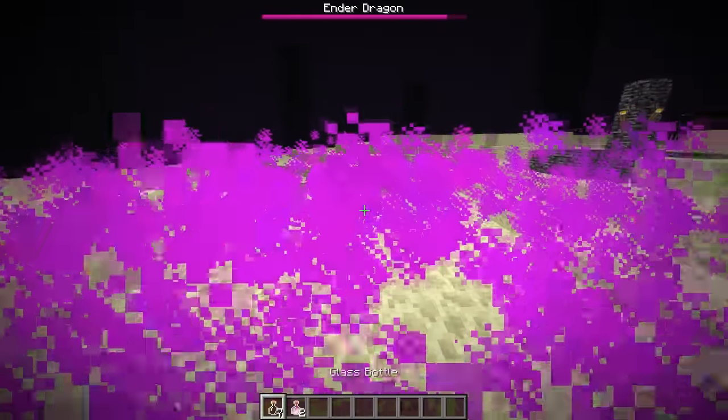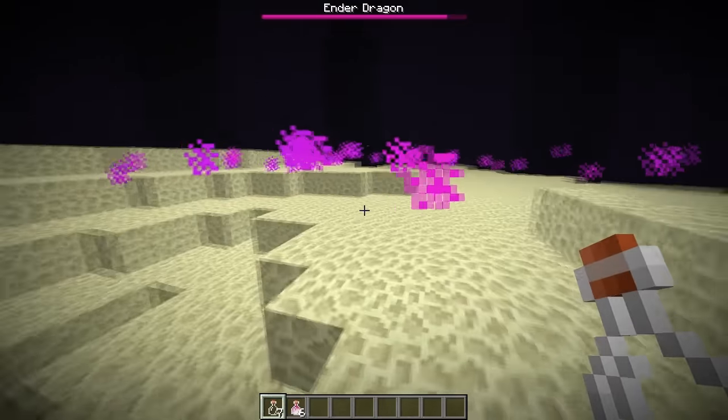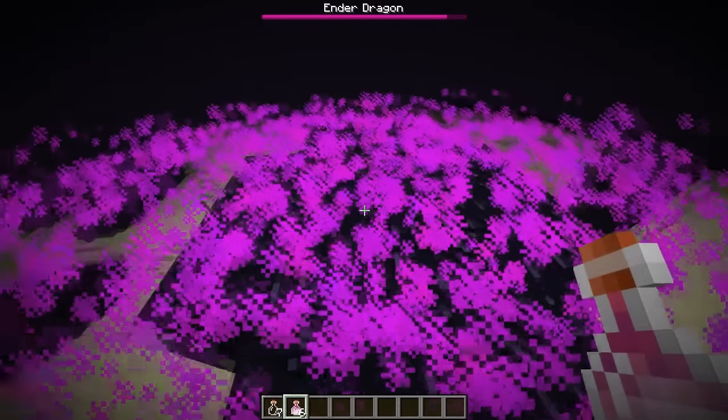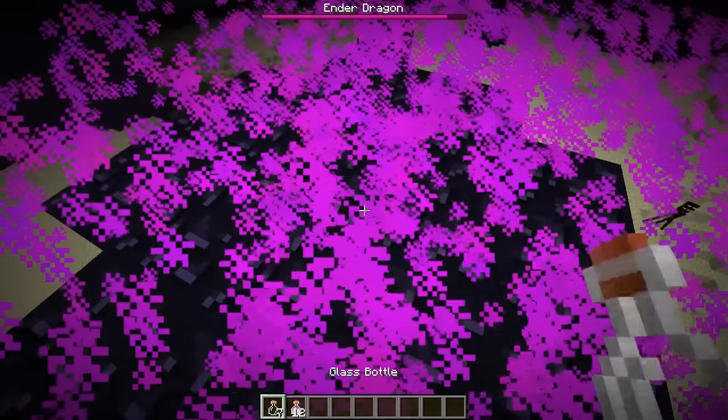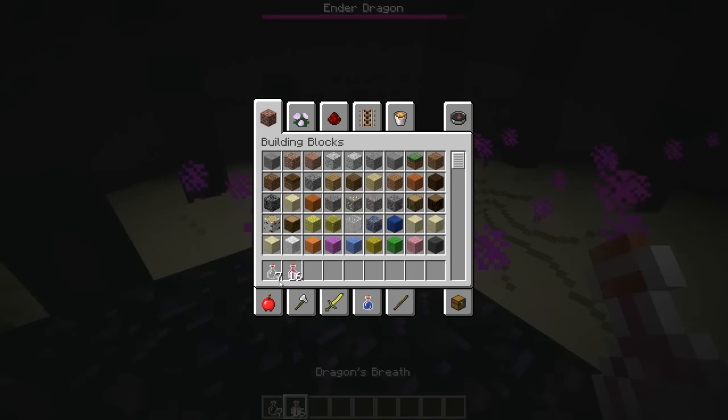Another thing about potions in the upcoming Minecraft 1.9 update: released in Snapshot 15w33a, there is a new Dragon's Breath potion. The Dragon's Breath potion is obtained by using a glass bottle when in or near an Ender Dragon's breath attack.